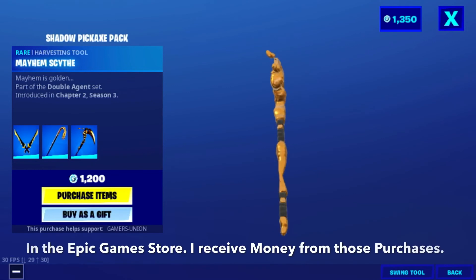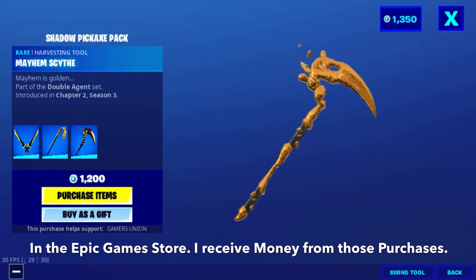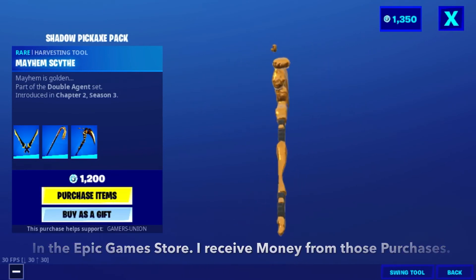And the Mayhem Scythe Pickaxe — Mayhem is golden — part of the Double Agent set, introduced in Chapter 2 Season 3.